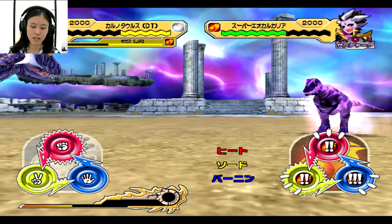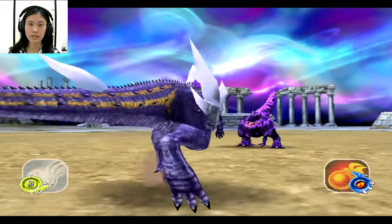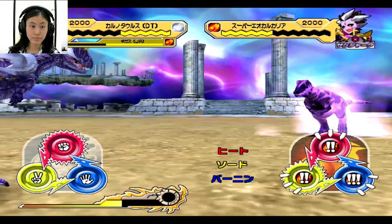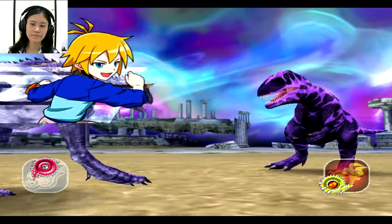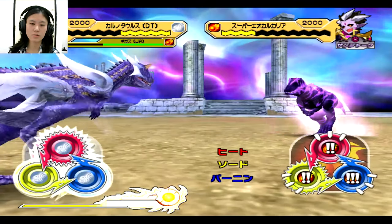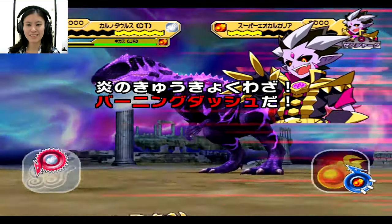Random number generator. And it says paper, so I will choose scissors. Another clue. And he has his Dino Tector activates again, but it says 1. So, you know.